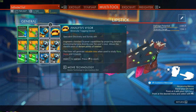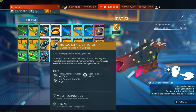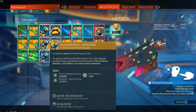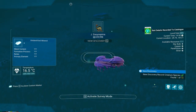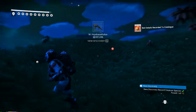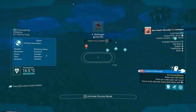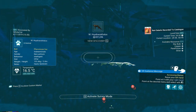For the multitool specifically, even though the mining beam is arranged first, it's not the first upgrade I recommend. The first thing I encourage you to get is an S-class analysis visor upgrade. Flora analysis rewards 8,000%, fauna analysis rewards nearly 8,000% — they can cap at around 9,000%. This is a huge increase in the units you get just from scanning, taking you from a few thousand units per creature scan to around half a million with a full line of upgrades.